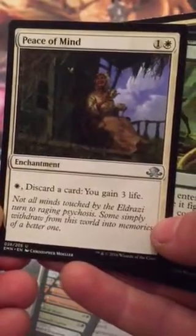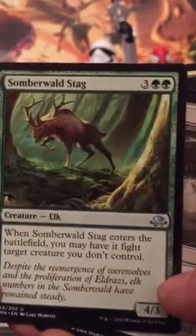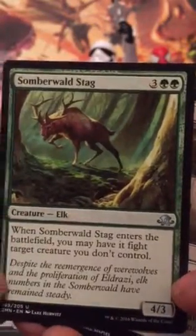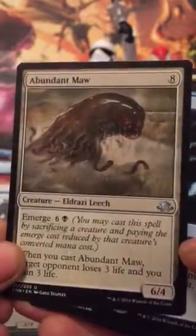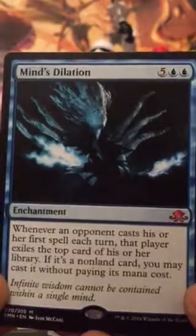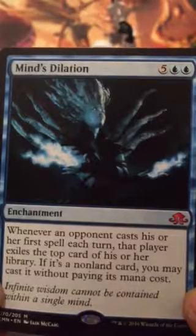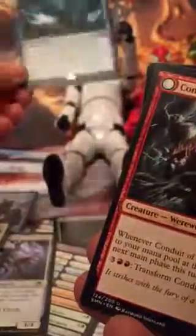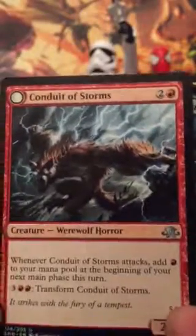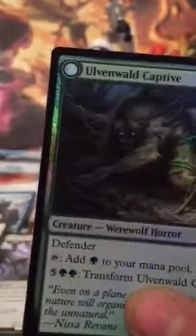Enchantment: discard a card, you gain three life — I like that. When Somberwald Stag enters the battlefield, you may have it fight a target creature you don't control. Nice. We have a mythic rare: whenever an opponent casts his or her first spell each turn, that player exiles the top card of his or her library; if it's a nonland card, you may cast it without paying its mana cost. Very nice. Okay, only one more pack.